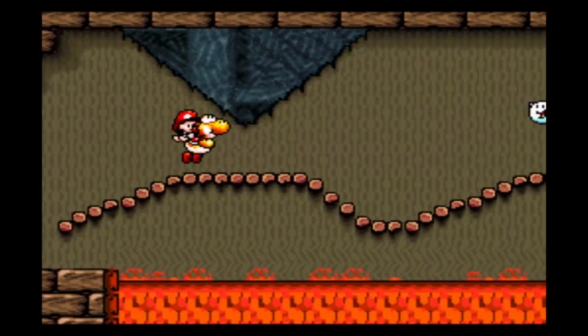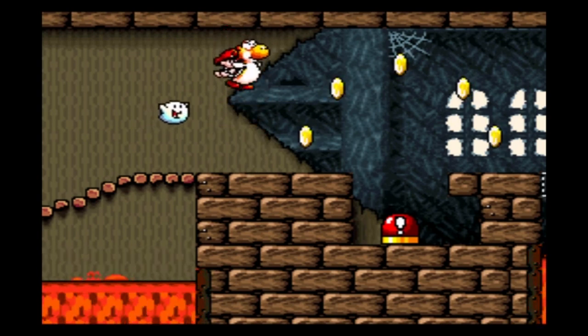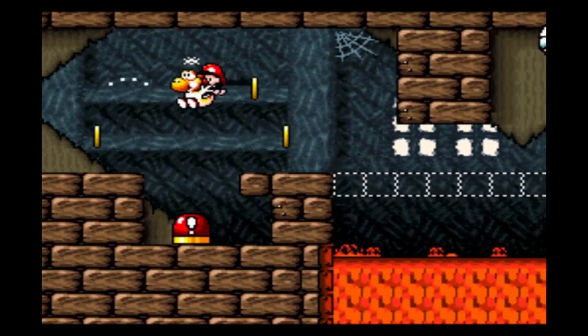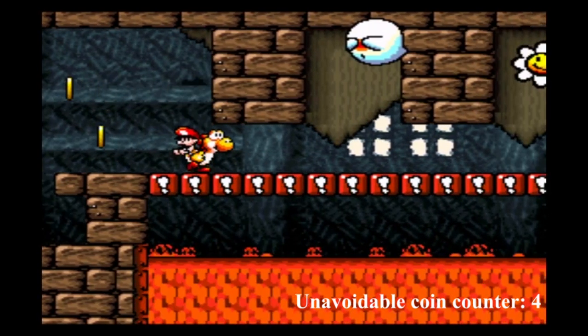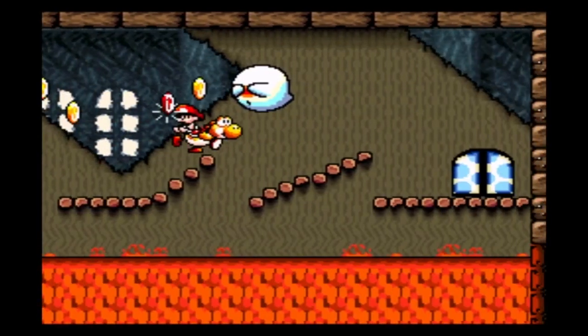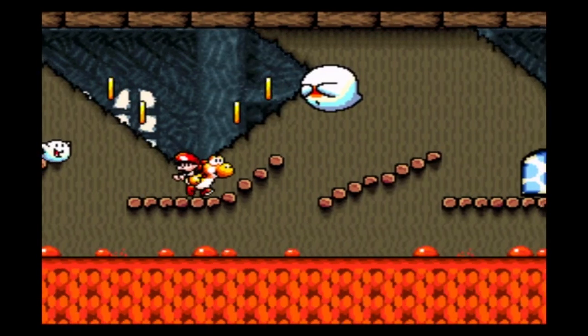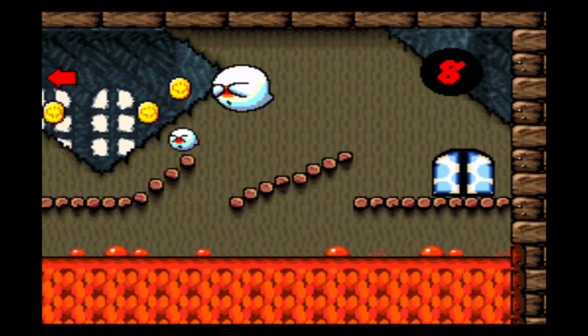Speaking of disgusting coins, we see some at the beginning of 2-4. Unfortunately, these coins are impossible to avoid, and I really, really tried, but we have to collect at least one to be able to continue. After that, if you just run to the door, you will always collect that red coin, but we can actually skip it if we duck under it and then damage boost with the help of a ghost.